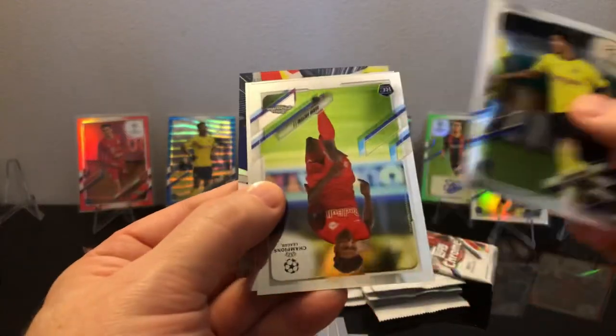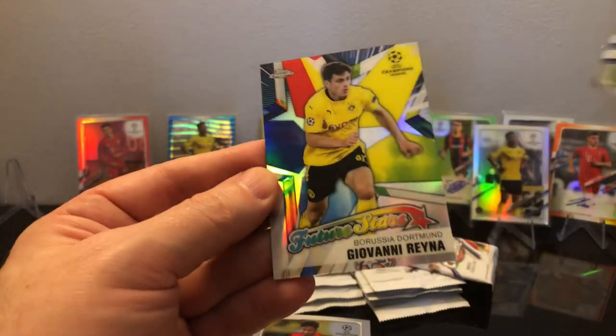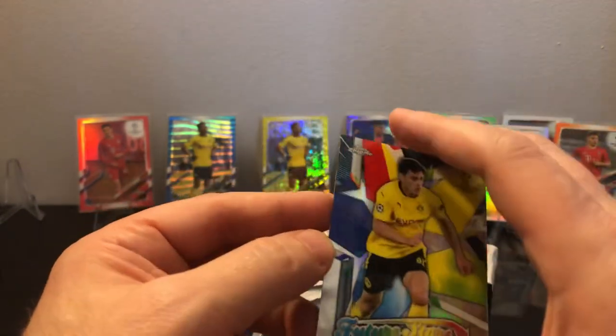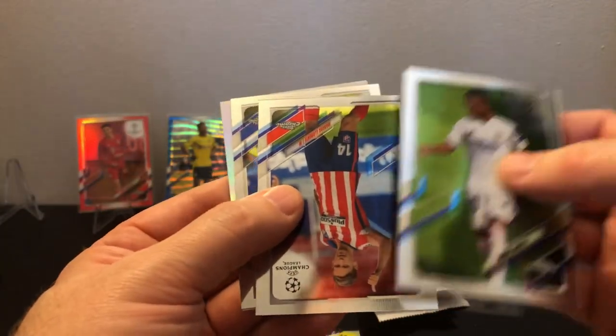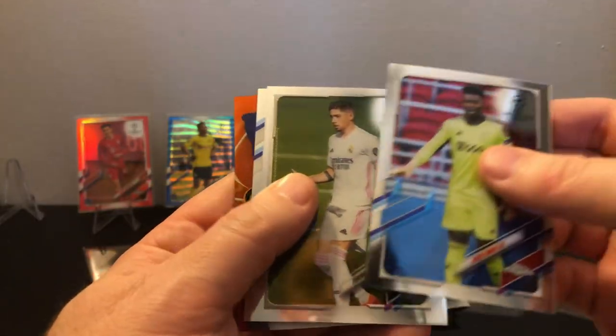Jayden — this looks like it might have something on the back, numbered to 299 — Giovanni Reina. Wait, is that just a regular Future Stars? It kind of looks different — maybe it's not anything special. I got a colored one of that to like 299 and it looks kind of the same, I guess. We got that guy again — are you kidding me — refractor. Got an orange coming up, looks like an insert — a galazo Messi to 25.